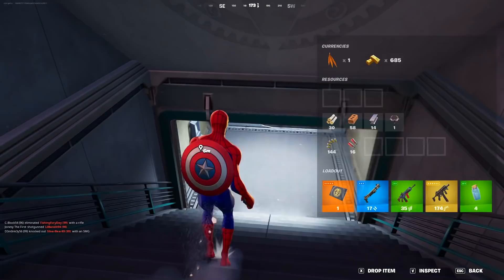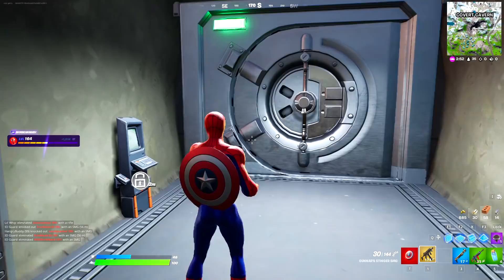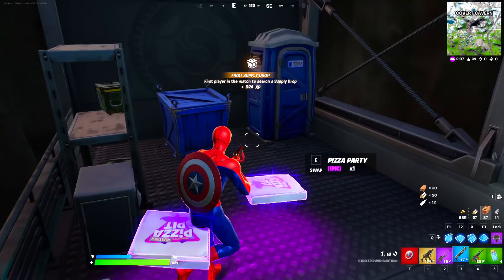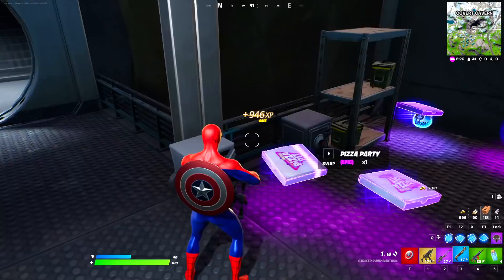We have one mythic item and there are a few more to collect in this brand new update. Let's swipe the key card — the vault is finally opening right now! It's finally back in Chapter 3. We're going to open a ton of key card vault locations. Let's loot up this place — we're getting amazing loot. There's so many things to loot: pizzas, sniper rifles, and gold vaults where you can earn a lot of gold.